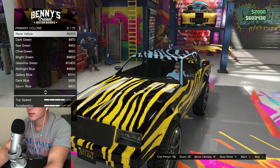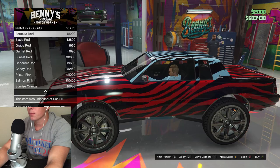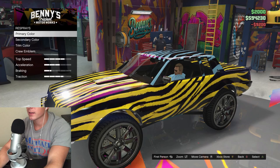If we're being honest though, I really like this race yellow. I like that a lot. That's a tough choice. Let's see what the reds look like. Yeah, I think we'll go with the race yellow for this one. I like that a lot.